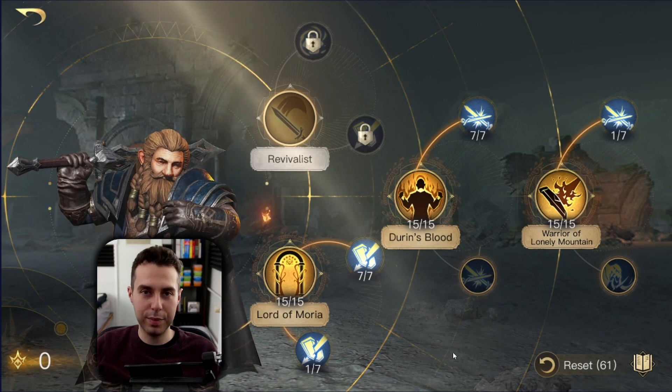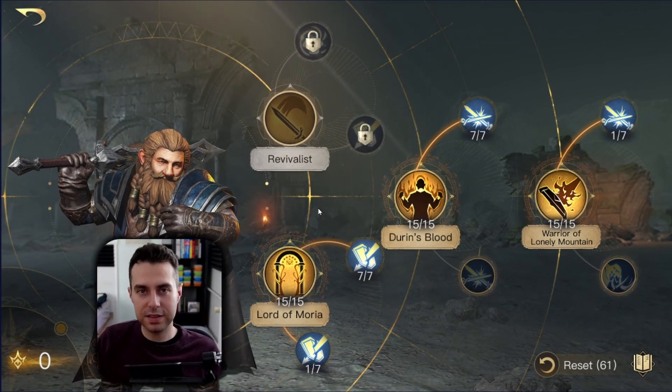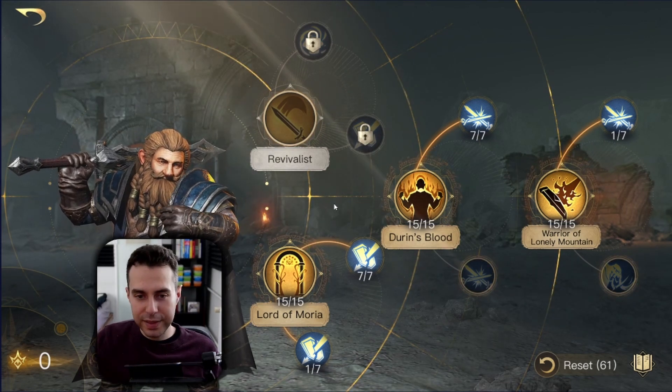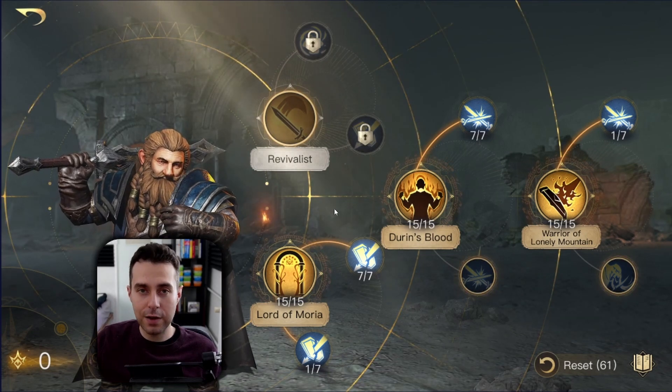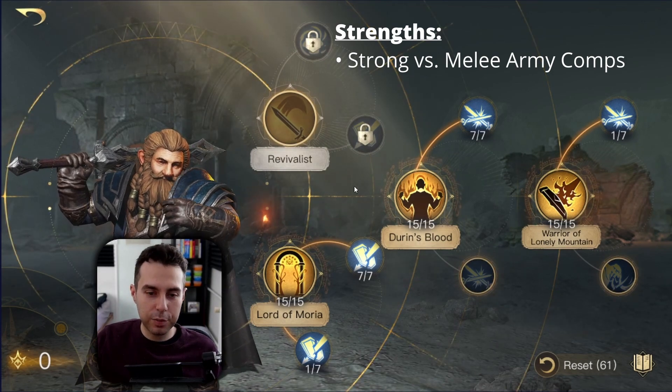Alright, it is time to talk about Balin's strengths and weaknesses. Starting with his strengths: his number one strength is that this commander is very strong against any melee army composition. His second strength is strong self-sustain since we have Lord of Moria.